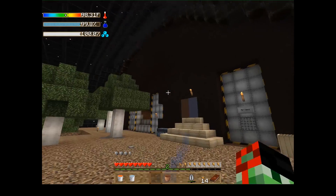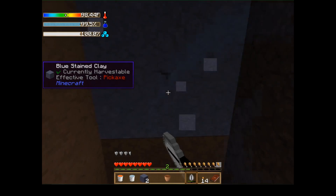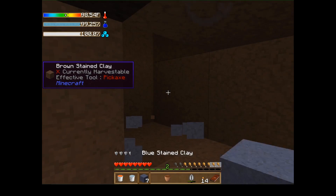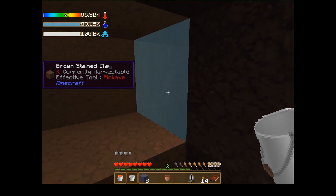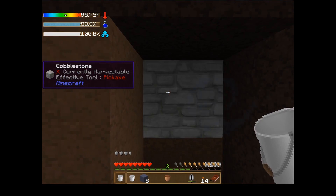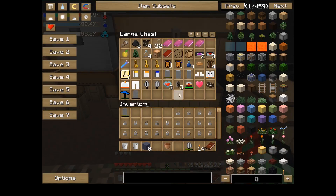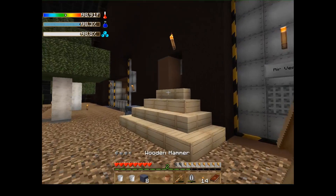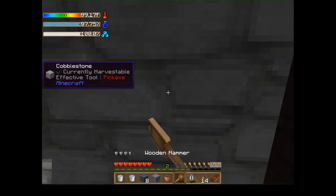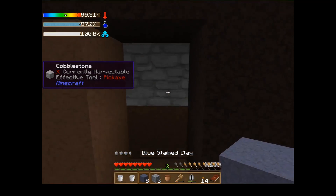I should really use my camel pack. Anyway, I'm gonna make a cobblestone generator with these — mine these out and I'll show you how it works. You drop water here and it flows like so, making a water side. Then you put lava here and it flows and creates cobblestone. Then we go over here, grab our hammer, mine up the cobblestone and get gravel. I'll be back in a bit — I'm gonna mine up some of this.